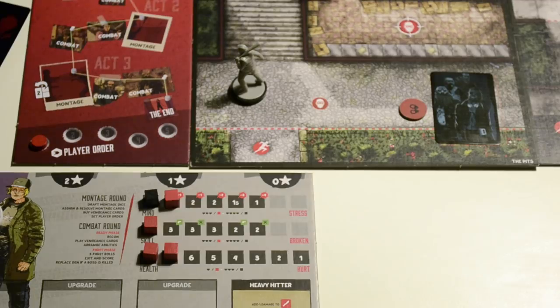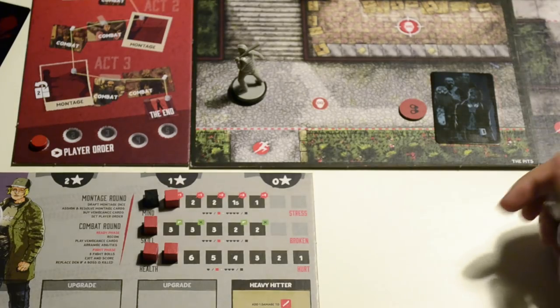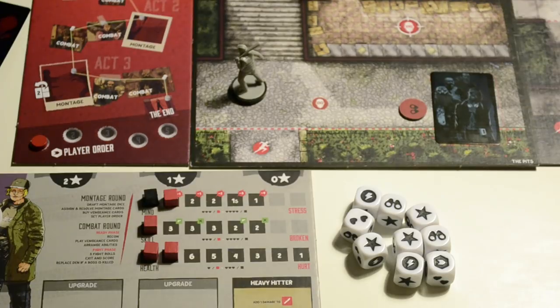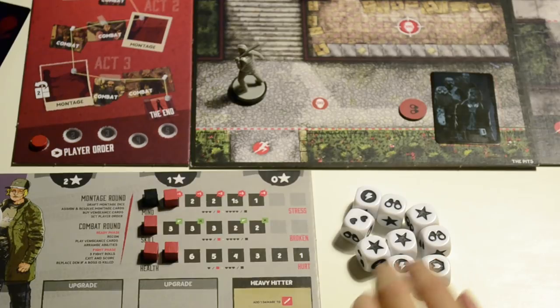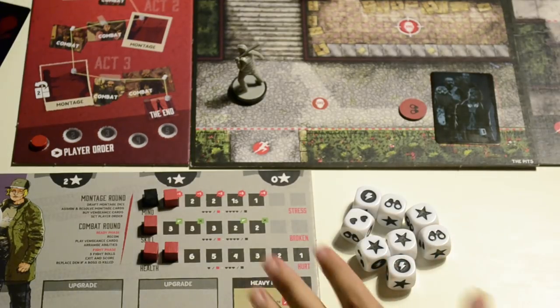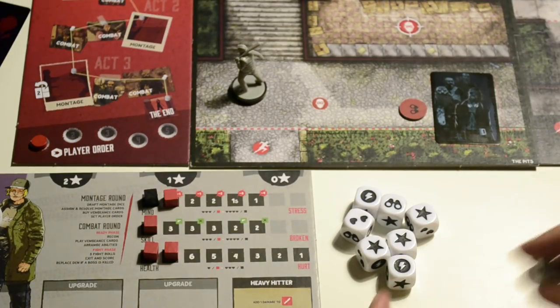The first phase is the dice draft. All players get their montage dice and roll them into a common pool. I roll my two dice — determined by the mind stat — into the common pool along with the rest of the players. Then starting with the fastest player, each player selects one die and takes it. This continues in player order until all dice are claimed.